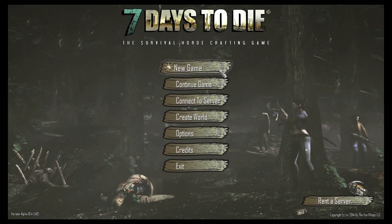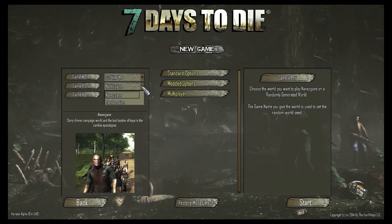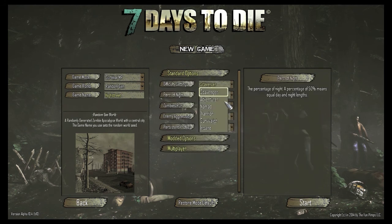I'm gonna start a new game - a survival multiplayer map, random generated. Game name is High Street. Options: difficulty would be Warrior, percentage of the night is 20.